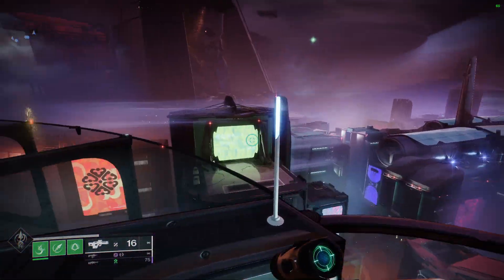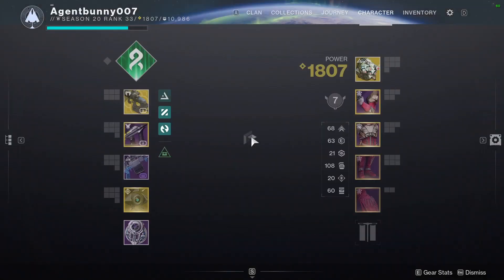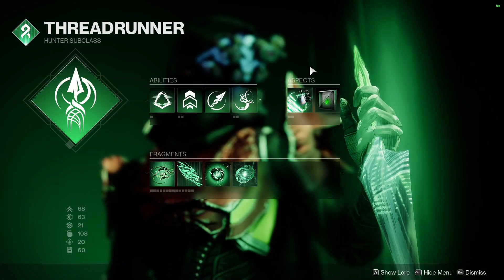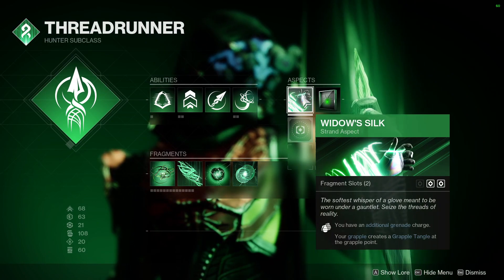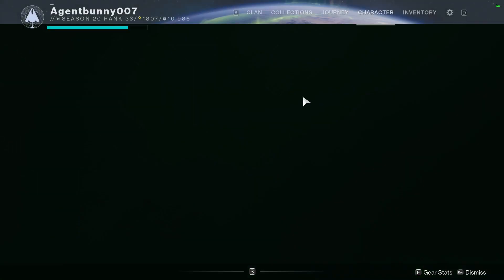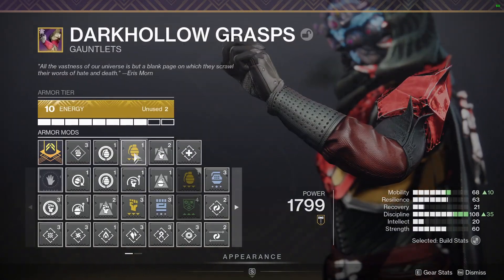Hello, and today I'm going to show you how to get infinite grapple on Destiny 2 using Hunter. You have to be using Hunter because you have to have the aspect which keeps your tangle there so it can refund your grapple. And other than that, all you're going to need is a grenade kickstarter mod.